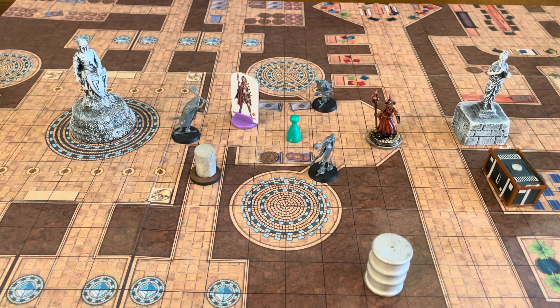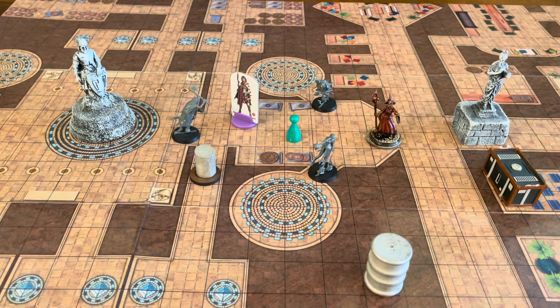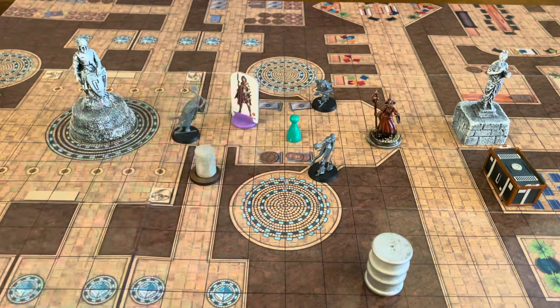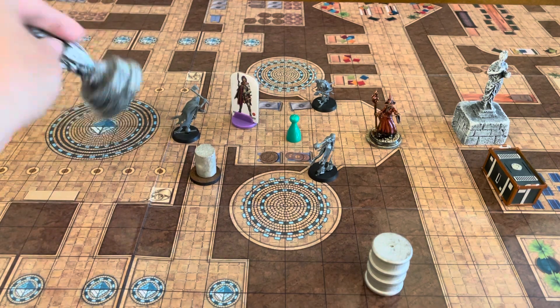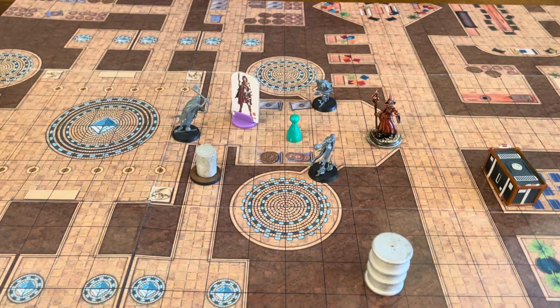Do you need it? No. You could use paper terrain, or Parcheesi pawns — buy a bunch of old board games for $2 or $3 at a discount store, just keep those pieces and throw them out on the table. You don't need to go with painted figures where they're more expensive. I'm using these just for example purposes only, and they are not included in the map when you purchase it.